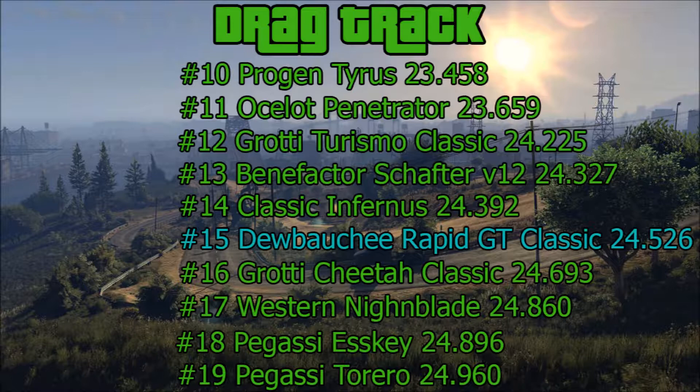This time it actually did surprisingly well — it came up a bunch of places. It's 10 cars faster than the previous test. Last one it came in 25th place; this time it came in 15th at 24.526 seconds. Granted, it was just a straight line — I think it's about a half-mile drag strip. That's not bad. It's right in there with all the other classic cars — the classic Confernis, the classic Cheetah. It's not bad at all, to be completely honest.